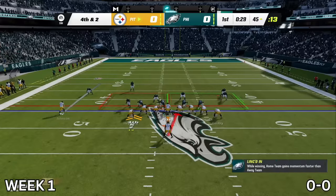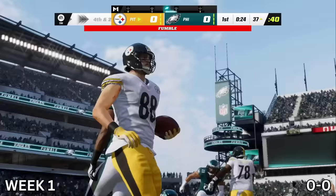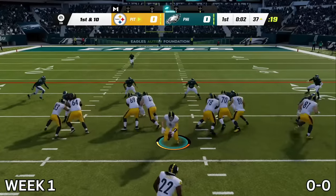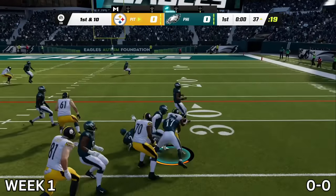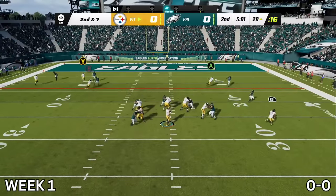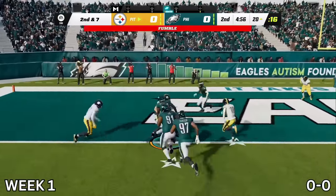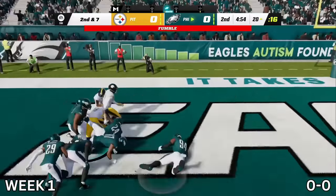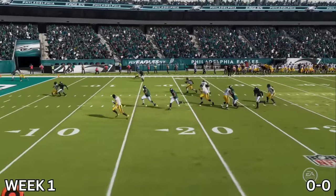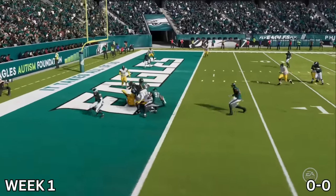Mike Tomlin does not want me to go for it, but I end up fumbling. However, Pat Freiermuth recovers the football for me — thank Christ. Back to running with Najee Harris, I try to get outside but only pick up about five yards, bringing us to the end of the quarter. I take off and run, thinking I have it, but end up fumbling on the one-yard line. George Pickens stands right next to the football and doesn't even think to pick it up. I pull up instant replay — sure enough, I did fumble, and George Pickens just runs back to the sideline and leaves the football there.